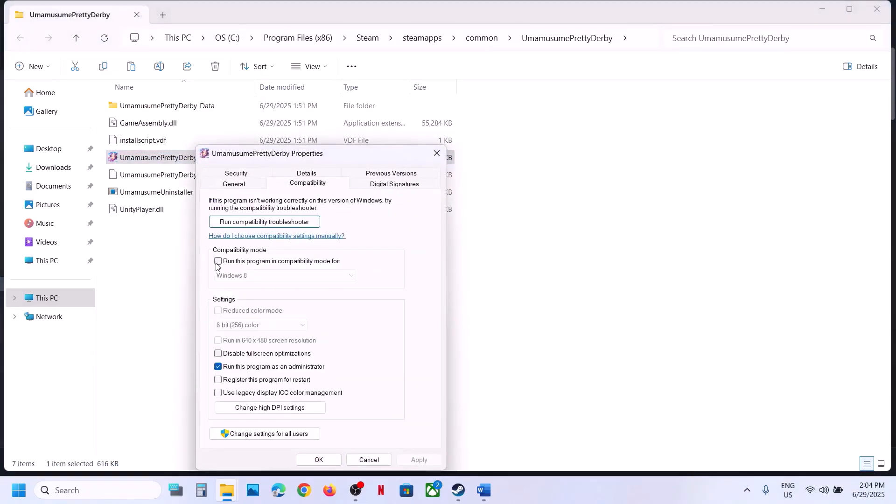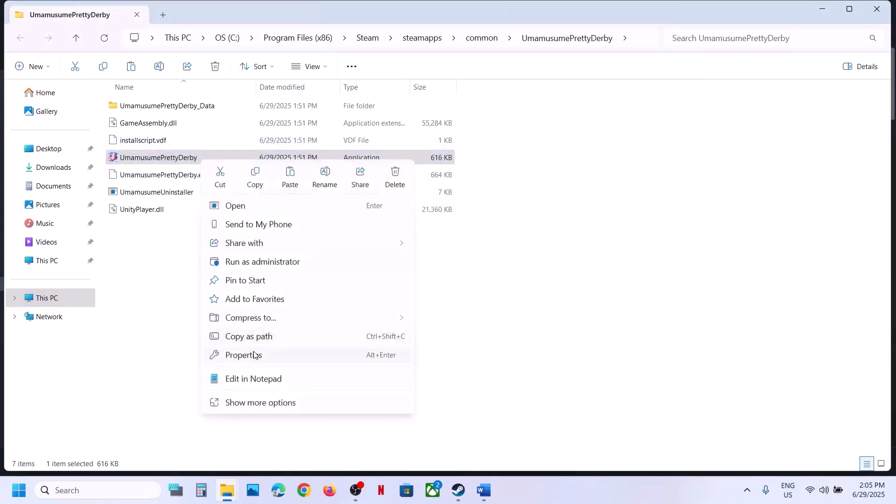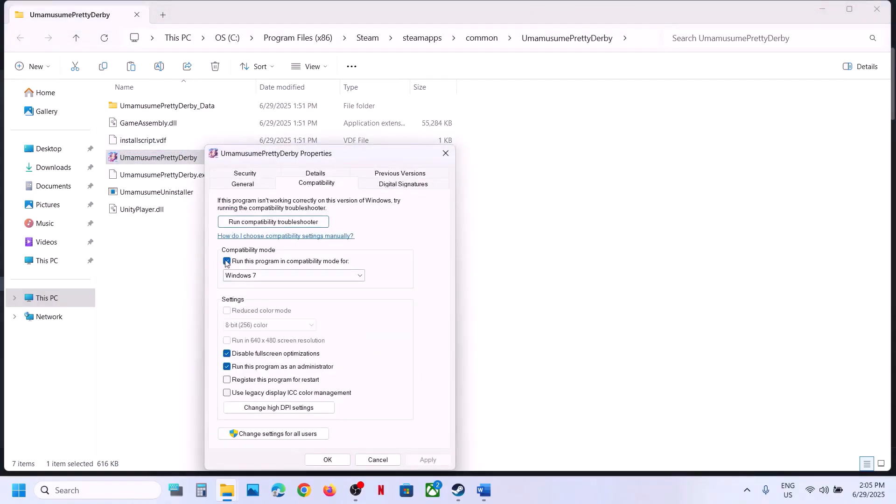If still not working, go to Properties again, go to the Compatibility tab, put a check on compatibility mode and select Windows 8, hit Apply, click OK, and launch the game. If that does not work, you can also select Windows 7, hit Apply, click OK, and launch the game. If still not working, put a check on Disable Fullscreen Optimization, hit Apply, click OK, and launch the game.